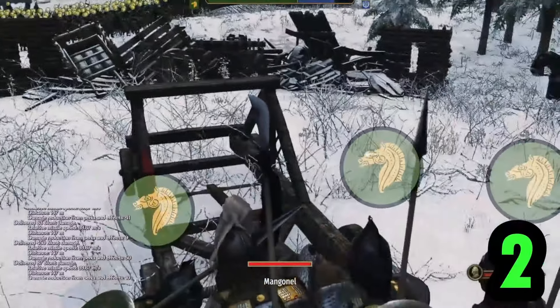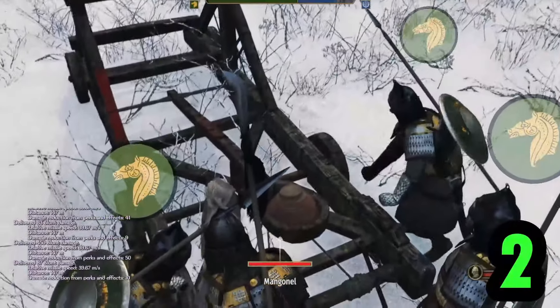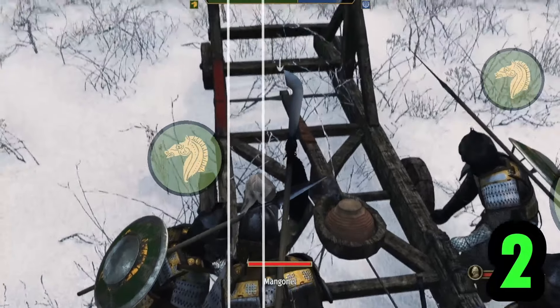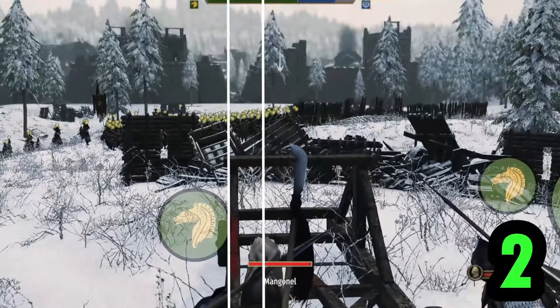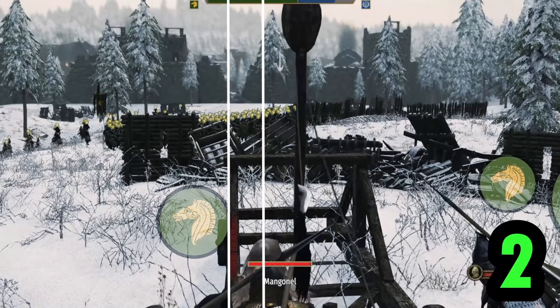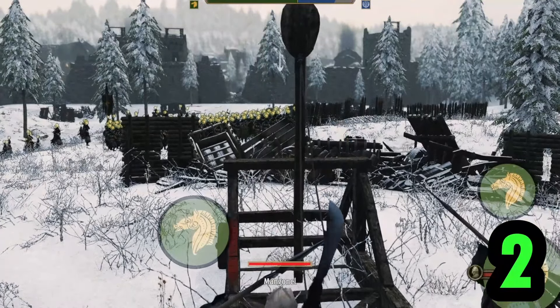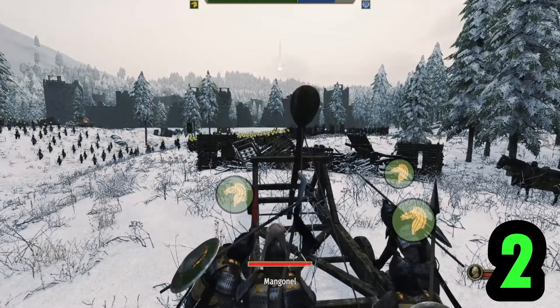If you are struggling aiming siege equipment, line up the left side of the wooden beam so it just covers the beam behind it. The shot will land between that and your head. Make micro adjustments and your next shot should be on target.